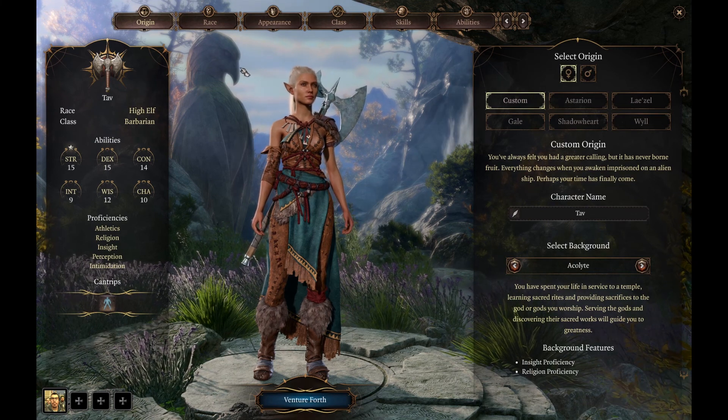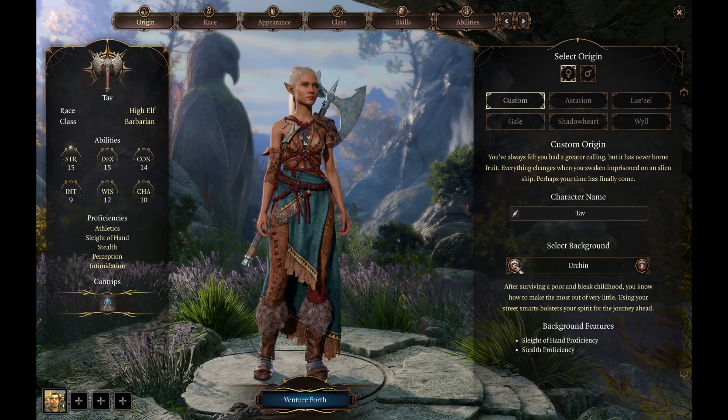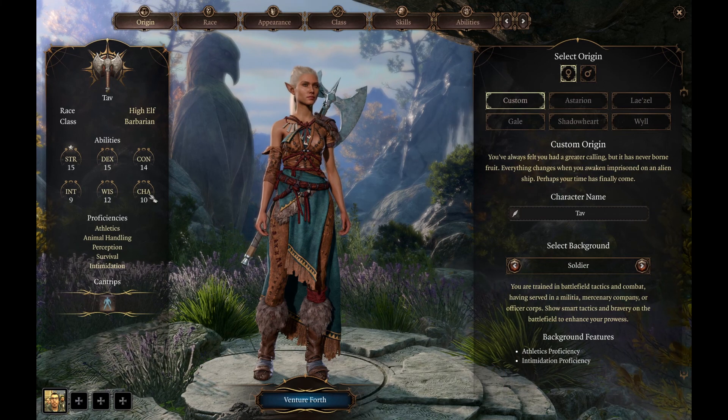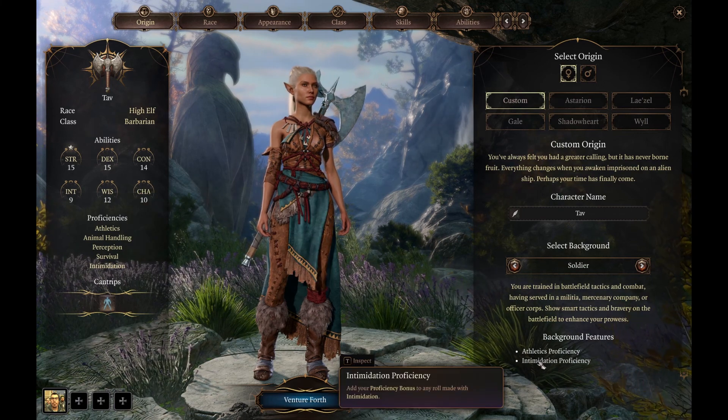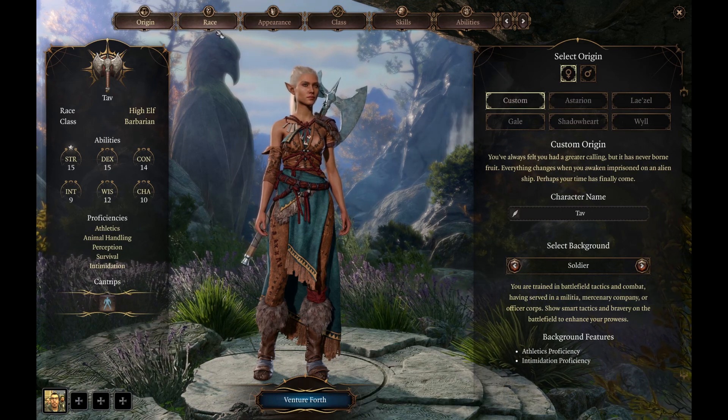So we're going to work around ensuring that we can do that. First of all, let's pick a background. Probably a good background is something like Soldier, for the Athletics Proficiency which is linked to our Strength, which is going to be very high. Intimidation is also something that will come quite naturally to the Barbarian, so let's stick with that.